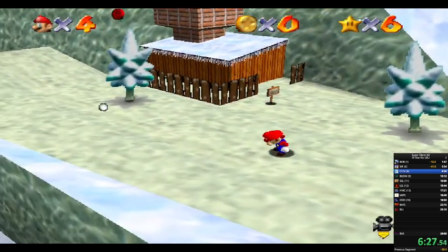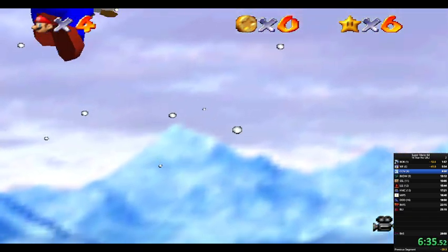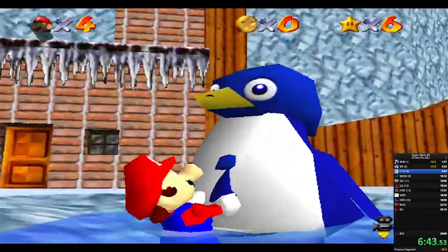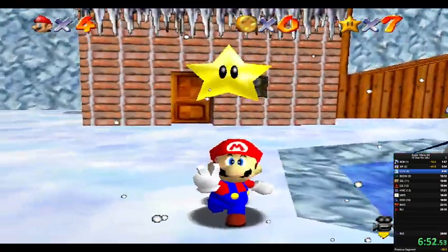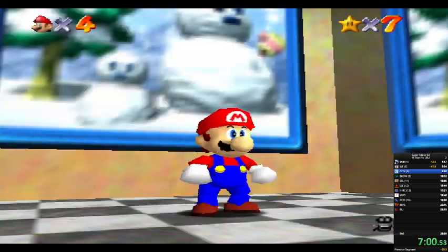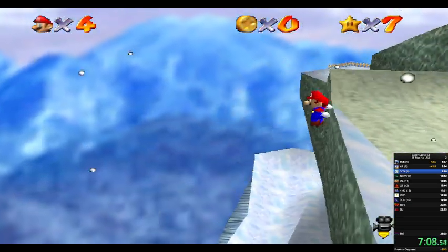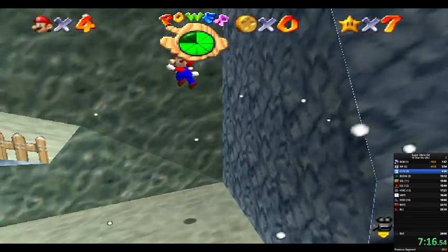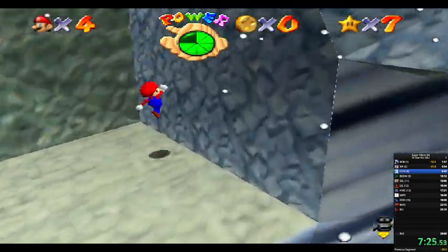Cool Cool Mountain. I'm gonna do Little Penguin Lost and then wall kicks — gonna go to Mario cam. One day my goal will be to get sub 20, that'd be a really nice overall goal. Kick at the last moment — I could have done it a little later so he wouldn't go into fall animation. Oh man, that sucks.